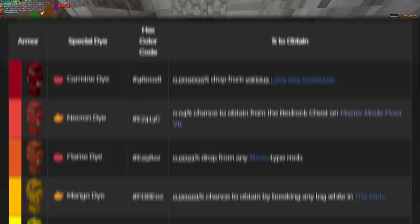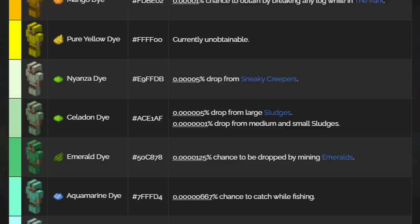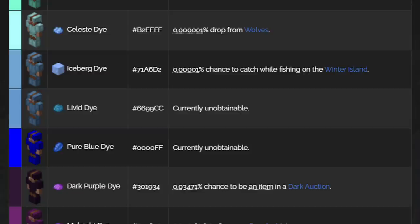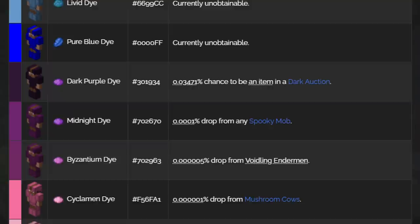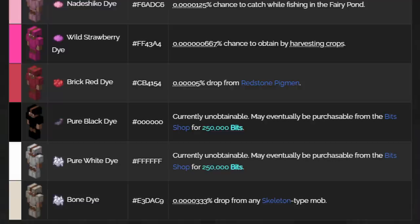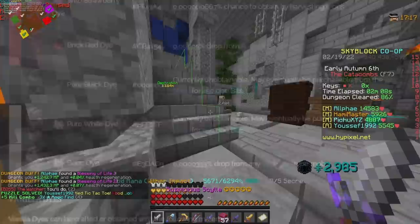Let me do a brief overview of every dye that was added. There's the Carmine Red dye, the Necron dye, the Flame dye, the Mango dye, the Pure Yellow dye, the Nyanza dye, the Celadon dye, the Emerald dye, the Aquamarine dye, the Celeste dye, the Iceberg dye, the Livid dye, the Pure Blue dye, the Dark Purple dye, the Midnight dye, the Byzantium dye, the Cyclamen dye, the Nechiko dye, the Wild Strawberry dye, the Brick Red dye, the Pure Black dye, the Pure White dye, and finally the Bone dye.